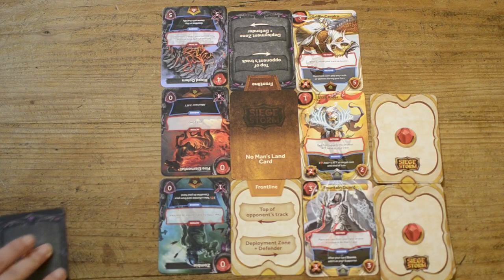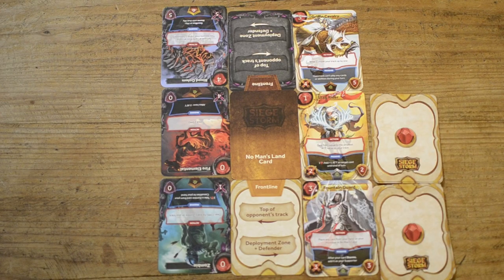Last, if your deployment zone is empty, you may play a creature and put it there. You may also play actions from your hand or activate any passive abilities of your creatures at any point during your turn or your opponent's turn. You keep playing in alternating turns until one of you runs out of resource cards — and that was Siege Storm. Thank you for watching and I hope you enjoy the game!